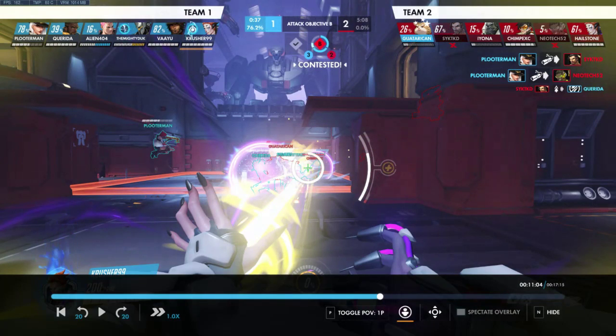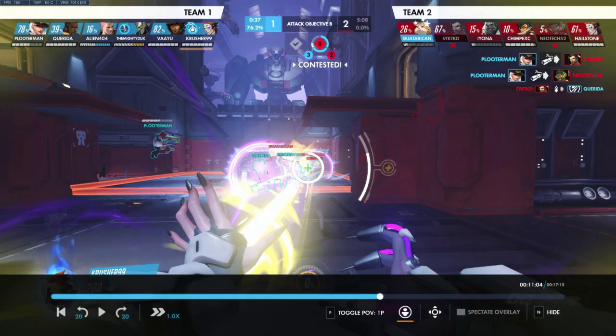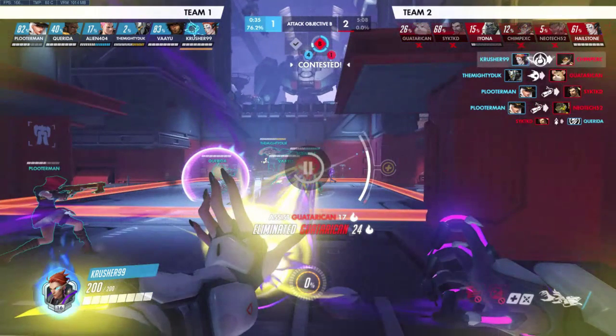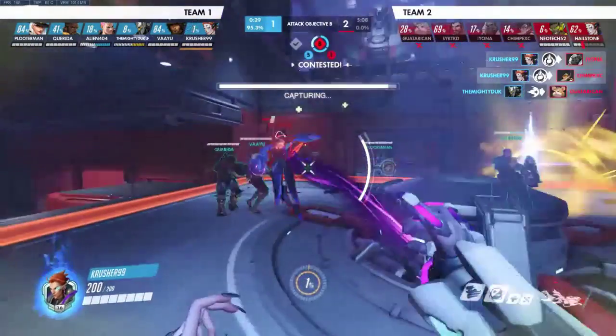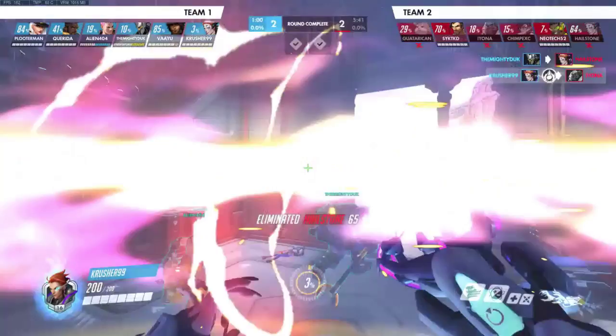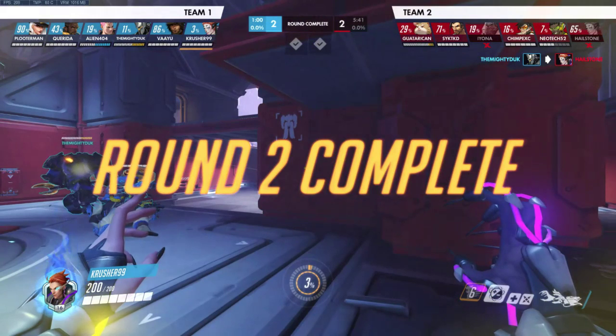Michael, every single time you use Coalescence - throw your Orb first. That's all there is. If you don't, it's just waste. It's the same thought process as throwing out your harmony or discord before Transcendence - you're just missing out on extra healing or damage you could have been getting. There's no reason you wouldn't want to, because by the time you throw out the orb and the Coalescence is over, assuming nothing else interrupted it, the cooldown will be back up.